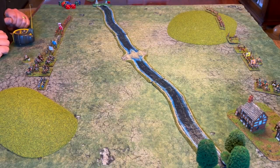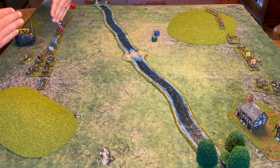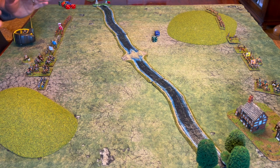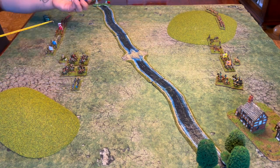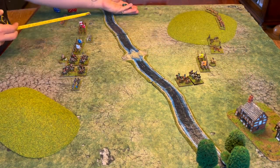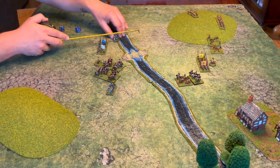With that preamble out of the way, let's roll for the first activation — it's going to be green, the side with the green horses. The first few turns will probably be lots of moving up, so I'm going to whiz you through until we start attacking and shooting and things get interesting. The only major non-movement event was the baron challenging the duke to a duel, but being a fencing master he was most likely to succeed, so the duke declined but managed to avoid any morale repercussions.